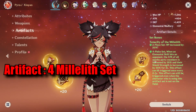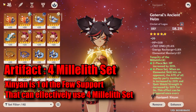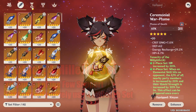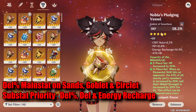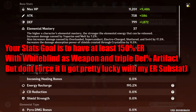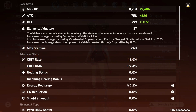For my artifact, I use the 4-piece Millelith set. Xinyan is one of the few supports that can effectively use the 4-piece Millelith set. I use DEF percent main stat on the sands, goblet, and circlet. The only substats you need are defense and energy recharge. Your goal is to have at least 100% energy recharge with Whiteblind and triple defense percent artifacts, but don't force it. You can use an energy recharge weapon or sands if you have trouble with her energy recharge.